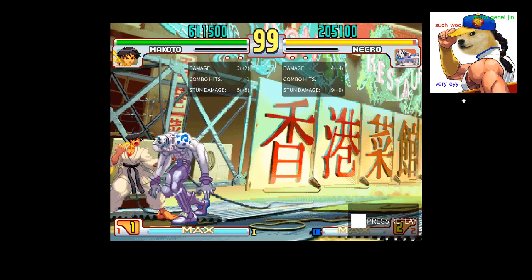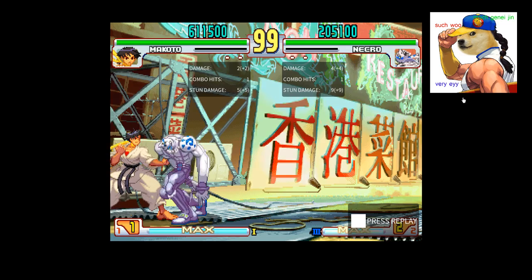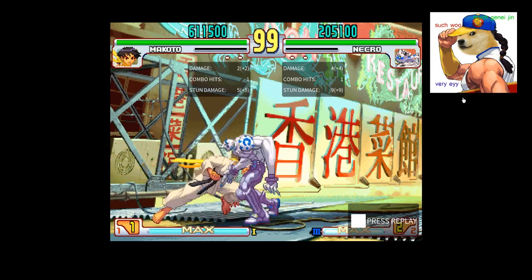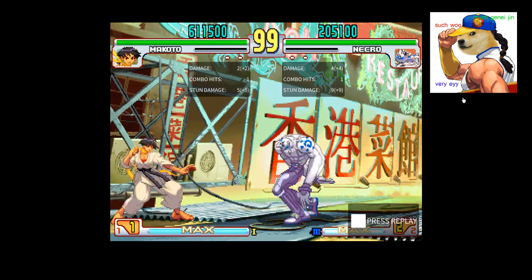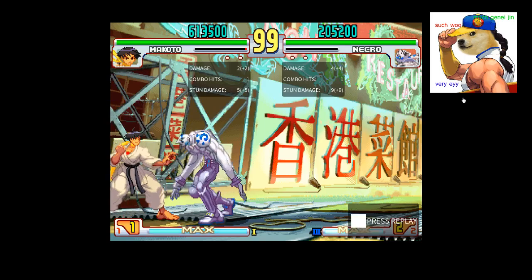If you were to have SA2, then that would have been Kusa into SA2. So what about in the corner? Because when we're in the corner, we cannot parry and then Fugiake. So what options do we have in the corner?